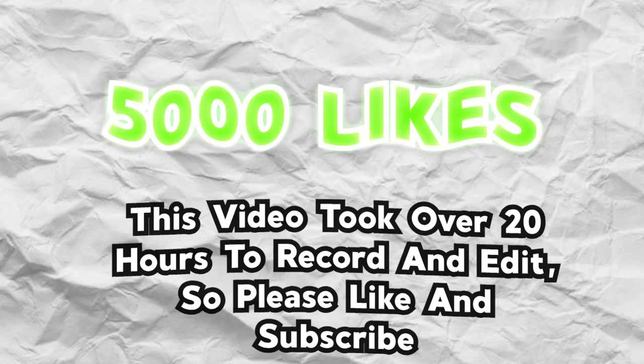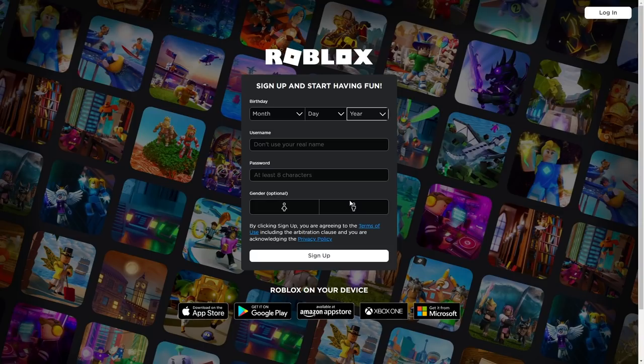We're on the Roblox website, ready to make a brand new account for this noob-to-pro video. I'll just fill in a random birthday — 1925, because if we're going to be a pro we've got to be wise. For the username I want something that resonates with you guys: 'Team Oscob is the Best' — and that actually worked. I filled in the password, selected male, and signed up.